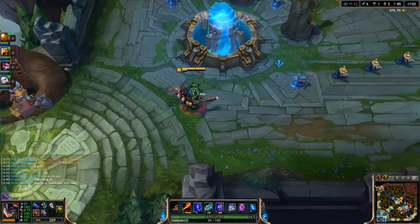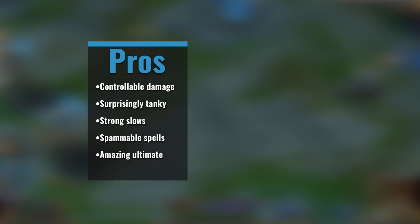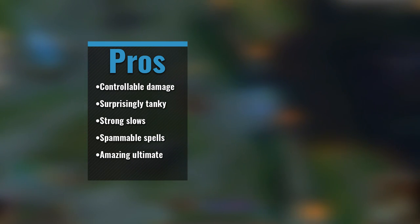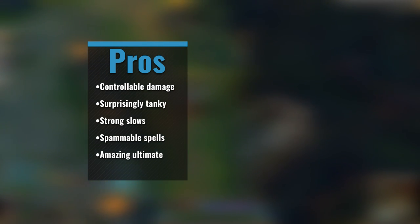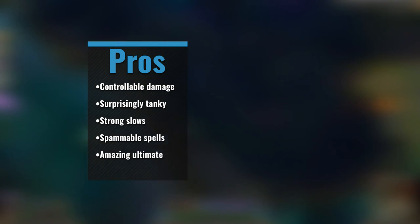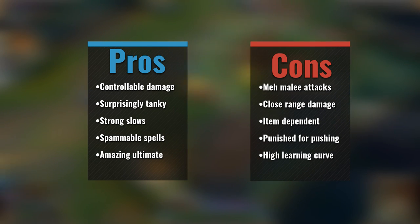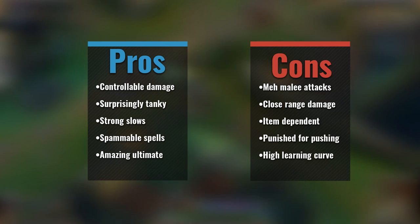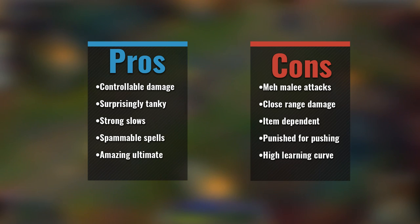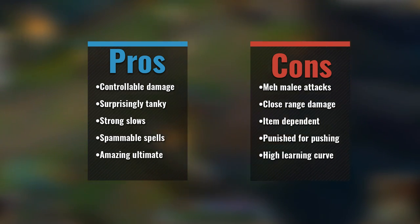Moving on to his pros and cons, let's start with his pros. With Heat as your resource, you control how much damage you can actually deal. He's surprisingly tanky for the amount of damage he deals. Very strong slows are built into his kit. Spammable spells scare off lane opponents. He has the best mid-game ultimate for team fighting. As for his cons, his melee attack range is terrible and his animation for last-hitting is awful. He has to be fairly close in range to deal meaningful damage in a fight. He is very item dependent. He can be punished for over-pushing, which he does often with Flamespitter. And it takes a good amount of time to learn him really well.